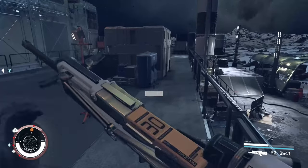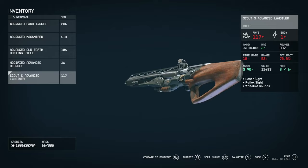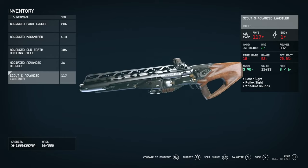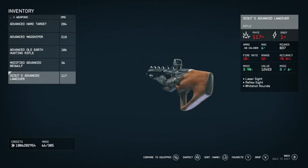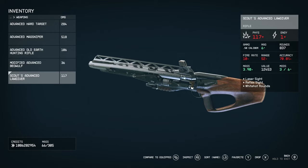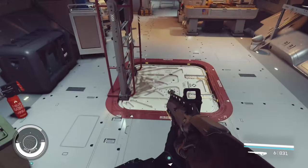Finally on the list we have the Advanced Lawgiver. It's a Freestar Collective weapon made by Laredo Arms, a company on Akila. It has a clear western aesthetic — wood effect with bare metal finish, really cool design. Stats: 117 damage, fires .50 caliber, 6 rounds in what I believe is a cylinder, fire rate 10, range 52, accuracy 70, mass 3.9. This appears to be a revolving rifle concept.